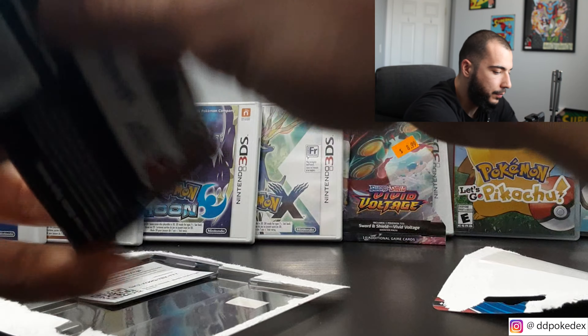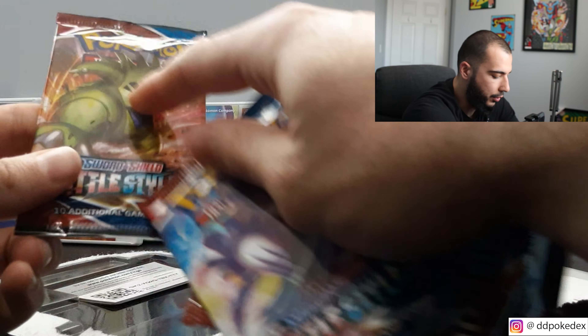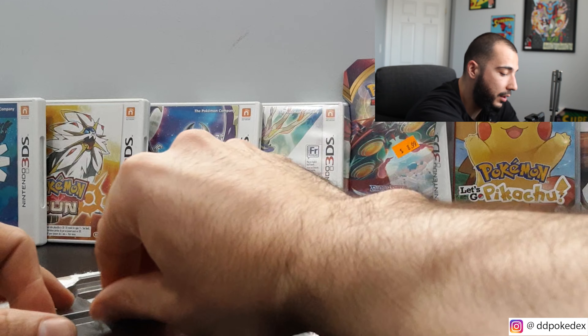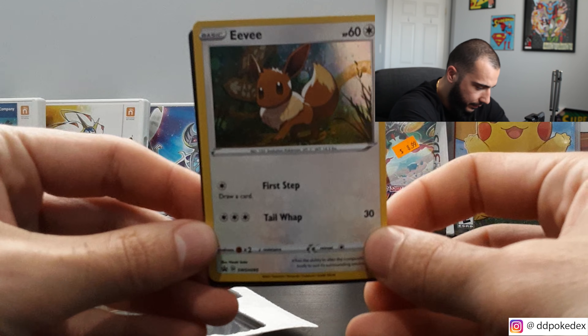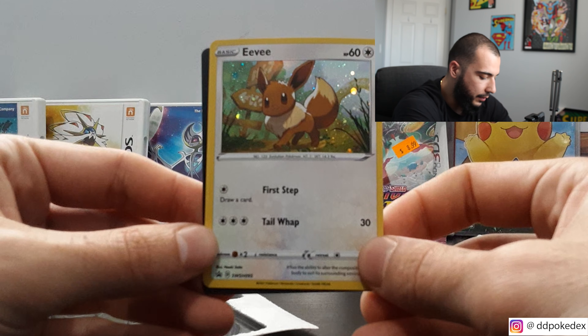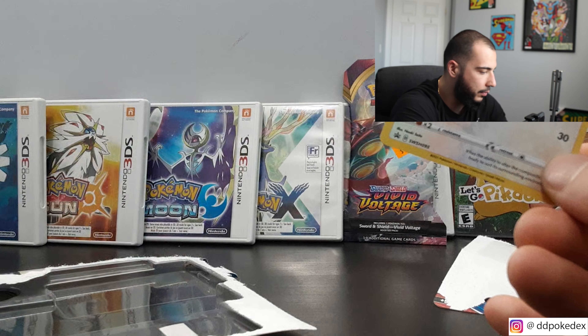What you get when you open it is three packs — Battle Styles. That's what we're going for. A full art Tyrannosaurus — if you pull him, I'll start liking him a lot more. I'm a big Eevee fan, if you've ever been following me recently. Eevee is one of my favorites, all the Eeveelutions. Really great. Here's a Battle Cord — if anyone needs it, there you go.